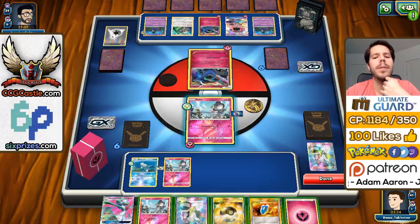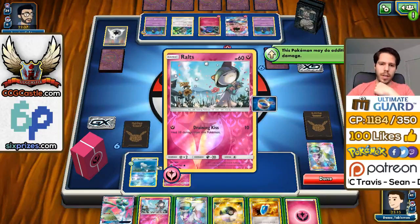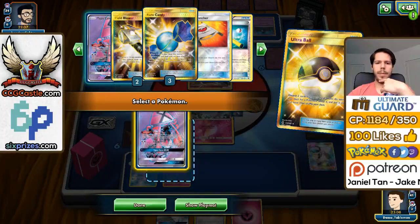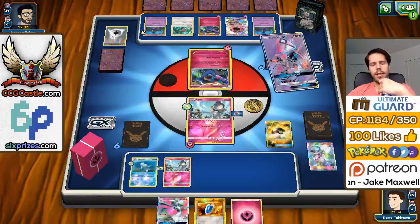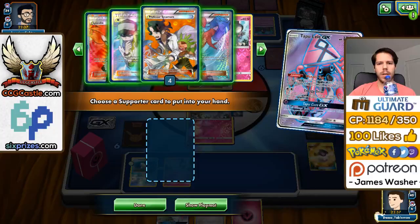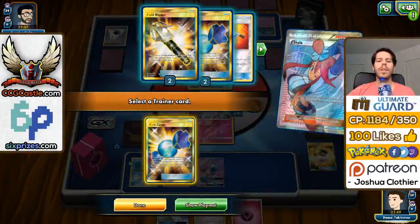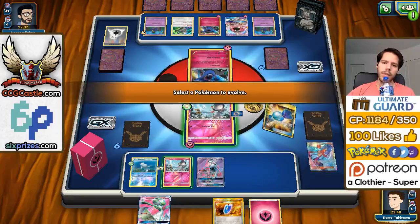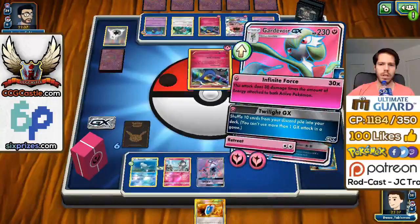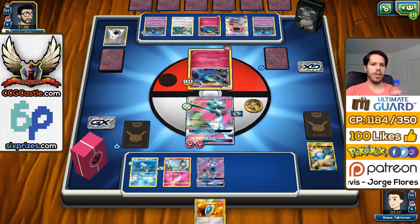We get a Fairy Energy. There are two things I can do — go for Arcanine straight up, or go Xerneas into Skyla. Arcanine's prized, nevermind — so Skyla is the right way. Skyla is not prized, good. We hadn't searched the deck before so I had no way of knowing Arcanine was prized. I'll Skyla for the Rare Candy. We don't get too much going. I'll use Diancie's Force here for 90 damage — no matter if he evolves or not, that Xerneas is going down. I still don't understand the Cosmoem concept — someone please explain it to me.